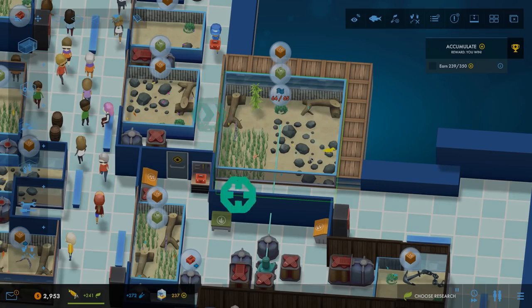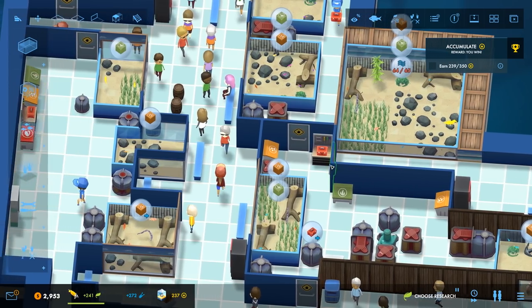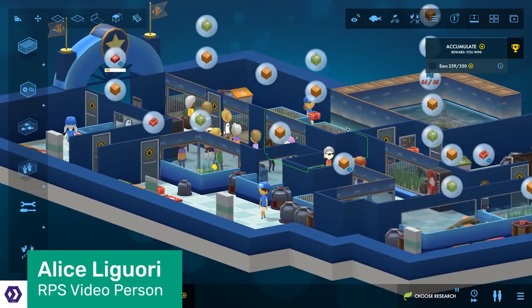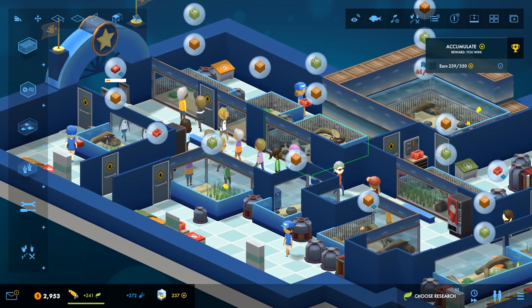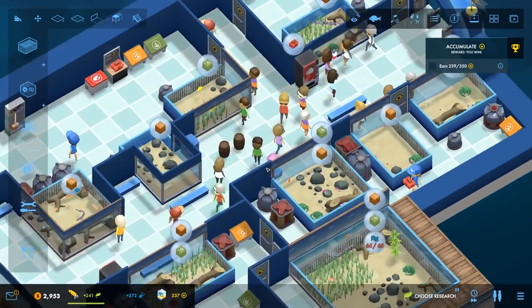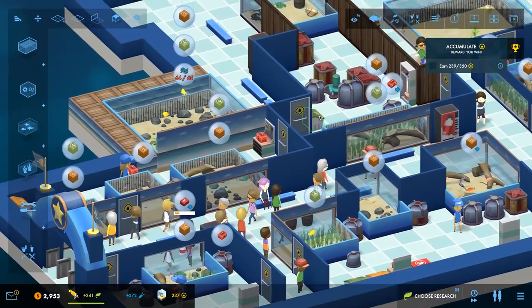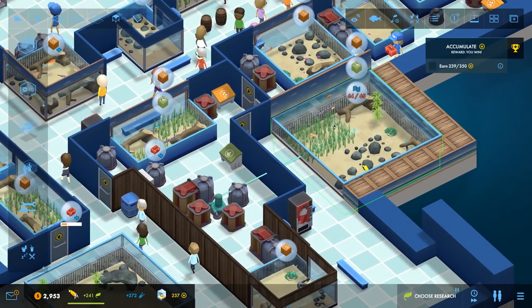Hello, you're watching Rock Paper Shotgun and I'm Alice. We're playing Mega Aquarium today, which is basically Zoo Tycoon but with fish. I'm a massive lover of Planet Coaster and this is right up my street. Instead of roller coasters I build tanks, and I have to make sure my fish are happy and all my staff are happy and make sure everything is clean and tidy and working well.